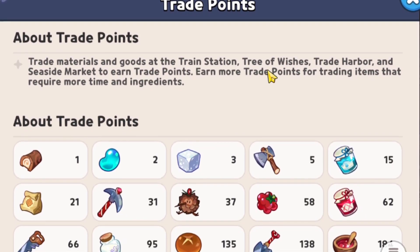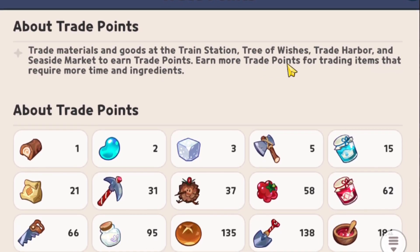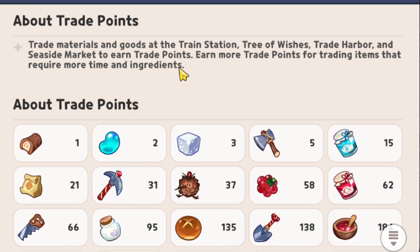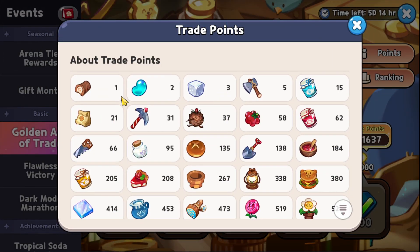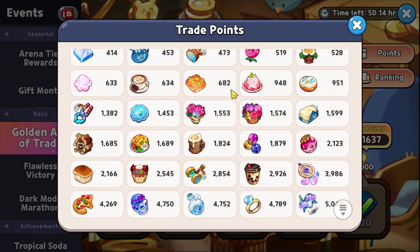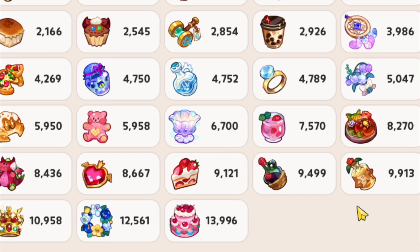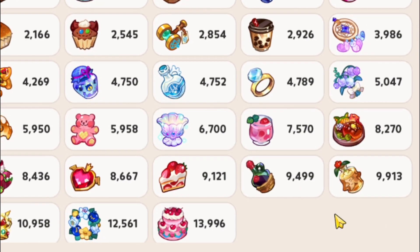As for what exactly to do, you trade materials and goods at the train station, the tree of wishes, the trade harbor, and the seaside market to earn trade points. Earn more trade points for trading items that require more time and ingredients. It's essentially that easy. You want to dive into the game in the next six days and grind out those locations to accumulate as many points as possible. The game shows you a table of what every item is worth in trade points — naturally, the more expensive or longer-to-craft items will award you more points.